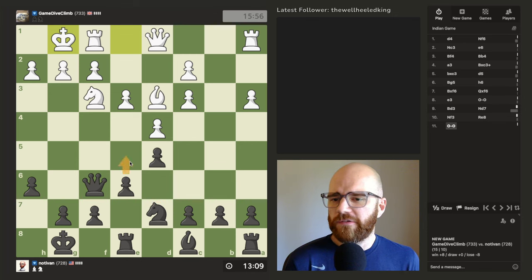I have two attackers on E5. If I were to push up and he takes, I can just retake back with the knight and then take with the queen. And then I'd have a really nice attack on H2. But I don't have the dark square bishop to really back this up. If I go for the E5 attack, I'm going to lose the knight. Maybe C5.